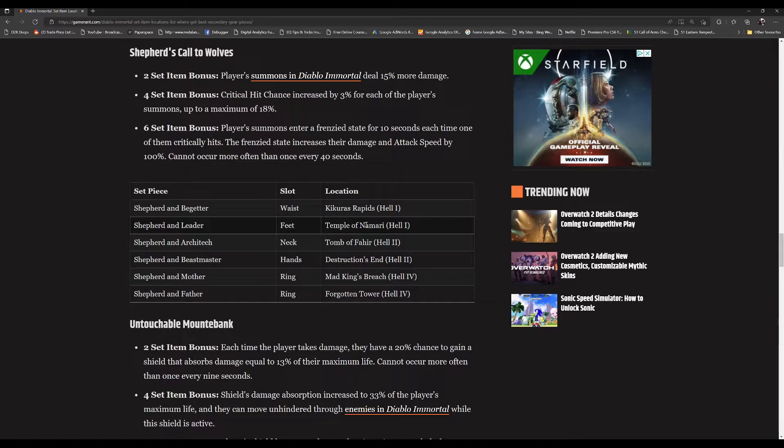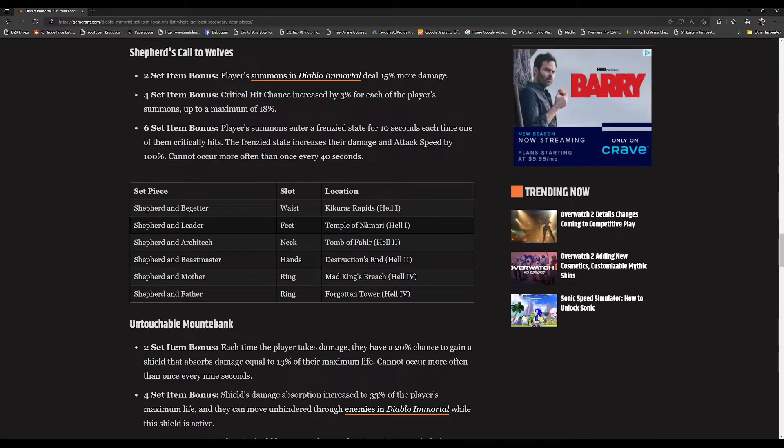On top of that, if any of these locations happen to have a higher drop rate this week, that would be a great place to focus on. In my case, unfortunately Mad King's Breach requires Hell 4 difficulty to get the ring, and even if I could get it, it would still be too high level for me to equip. Since I'm only in Hell 1 right now, I already have the waist and feet and none of these are a special drop dungeon this week, so I'll be done for this week and hope that next week as I go into Hell 2 territory, the Tomb of Fahir or Destruction's End gets the bonus drop — that's what I'll be focusing my hunting on.